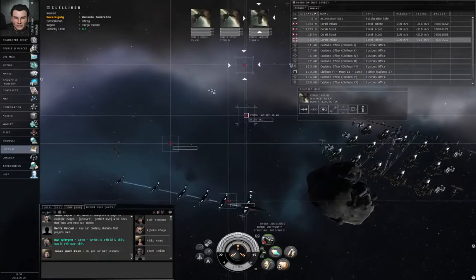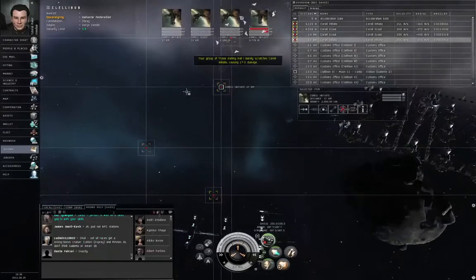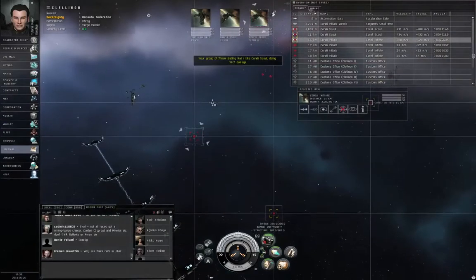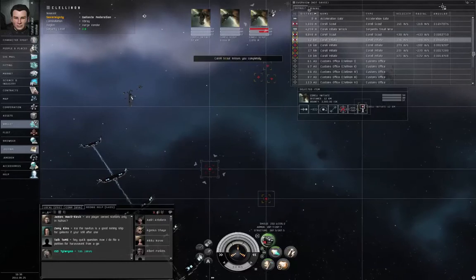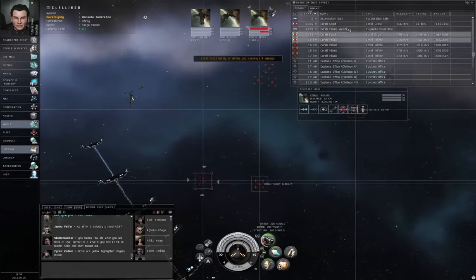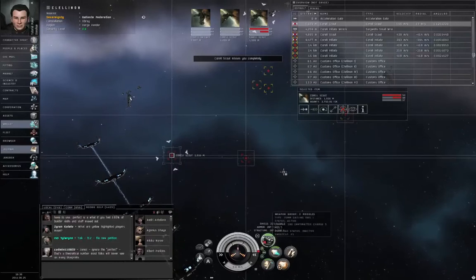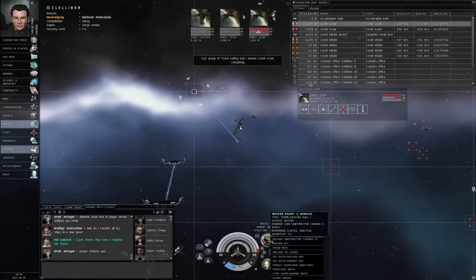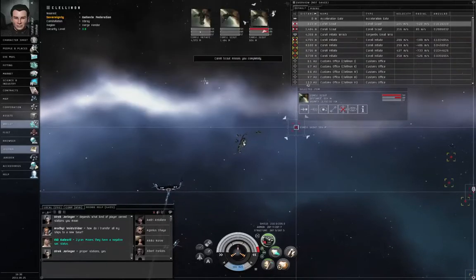I think I have targeting level two at this point, and an Atron can handle four targets. Hit F1 to fire. Keep an eye on the range and the angular velocity. With my railguns, I need the enemies to be within seven kilometers and an angular velocity of 0.13 milliradians per second or less. I'm going to approach since I seem to be having trouble. My tracking speed is 0.136 milliradians per second.